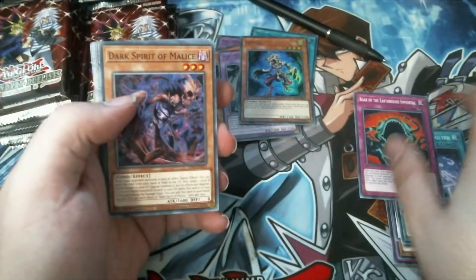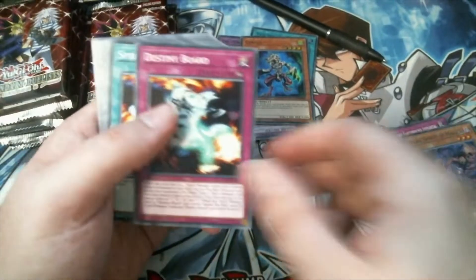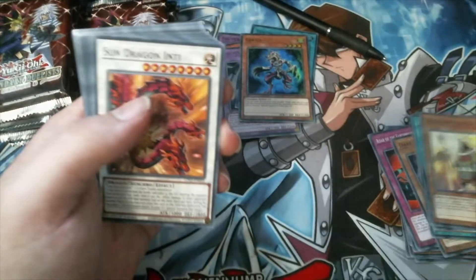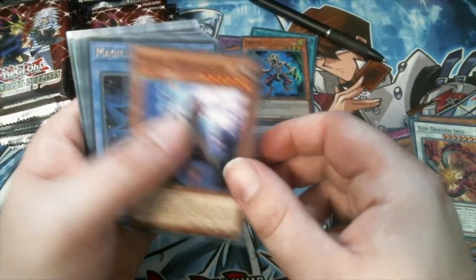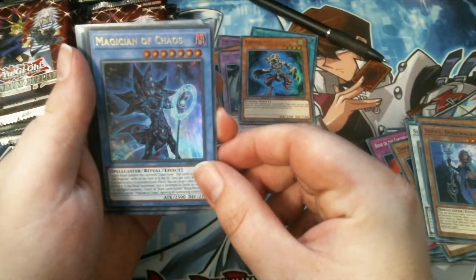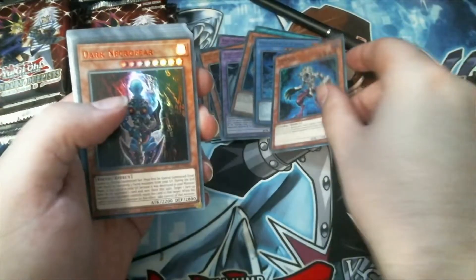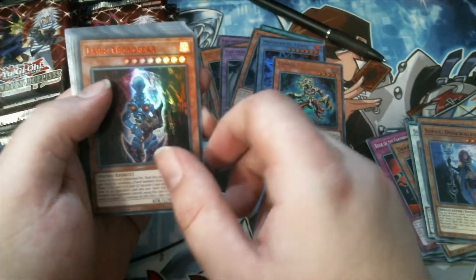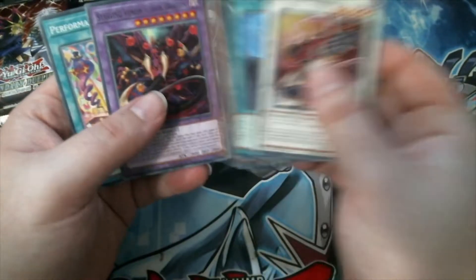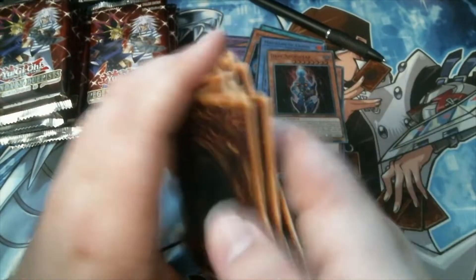Dark Spirit. Destiny Board - our first Destiny Board! Spirit Message L. Earthbound. Inca. Sun Dragon Inti. Serpe. Magician of Chaos - this is actually a really good reprint, I believe this was going for a fair bit of money. Dark Necrofear - that looks really good with the red, definitely would recommend playing that as a red. And then common Starving Venom Fusion Dragon - really good for Super Poly support there.